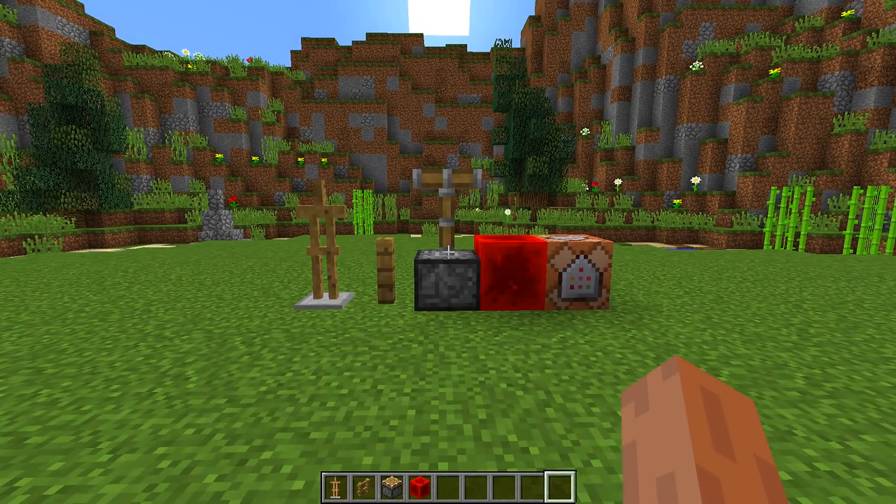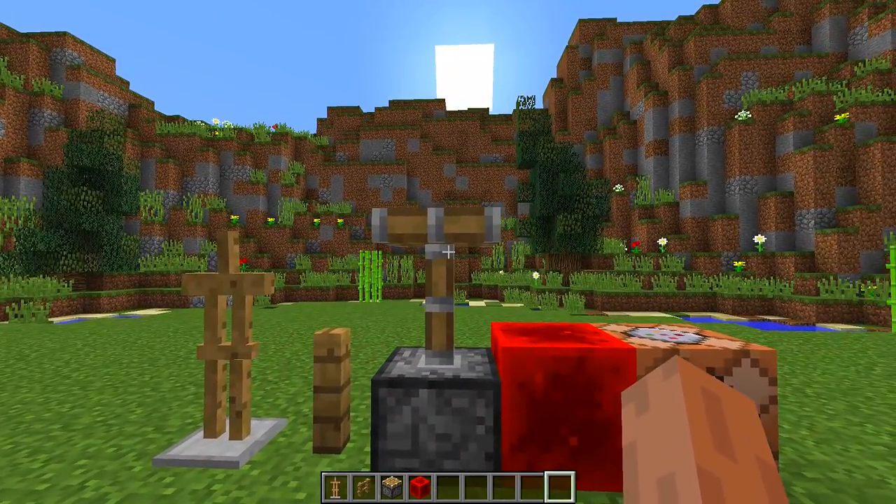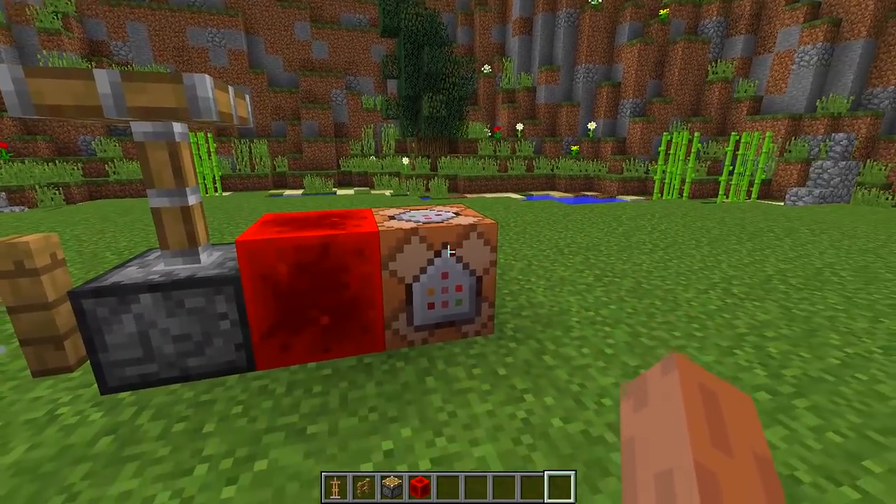To make this really cool little coat hanger, we are going to need all the blocks you can see right in front of me. We are going to need armor stands, oak fences, pistons, redstone blocks, and command blocks.